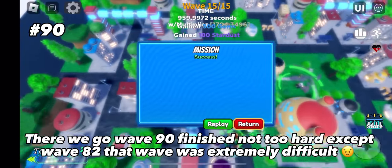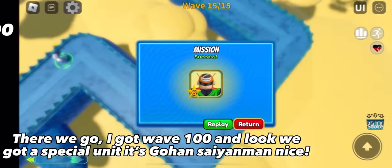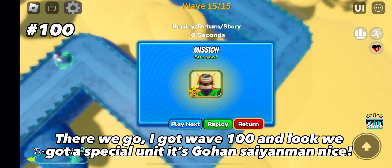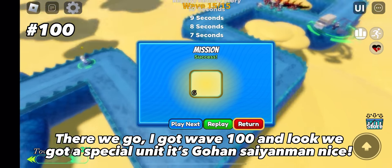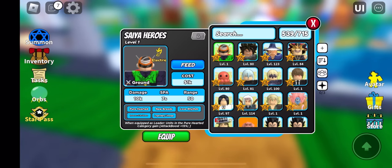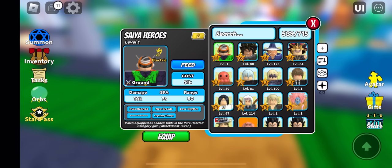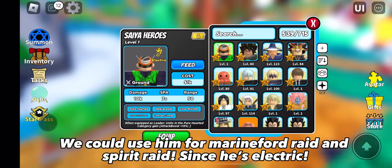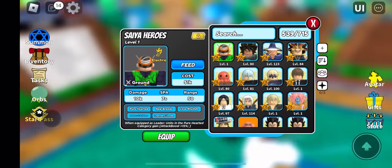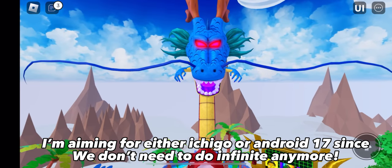There we go — wave 90 finished, not too hard except wave 82, that wave was extremely difficult. There we go, I got wave 100 and we got a special unit — it's Gohan Sionman, nice! He's really good: 10,000 damage with only 1,000 money for placement. We could use him for Marinford Raid and Spirit Raid since he's electric.